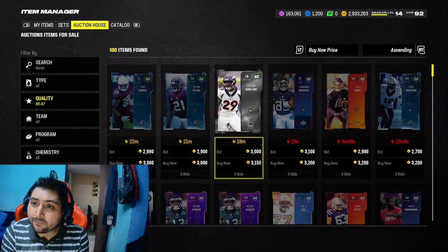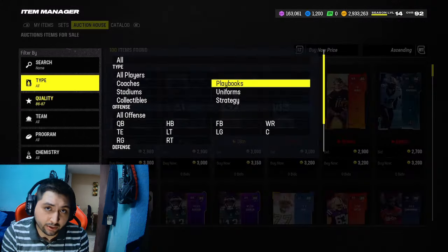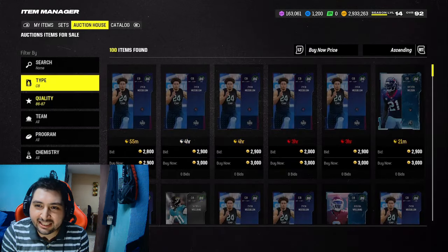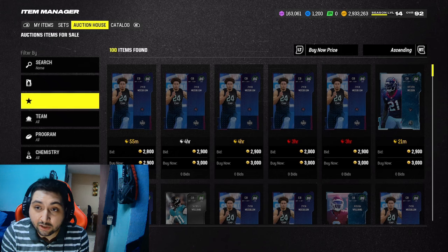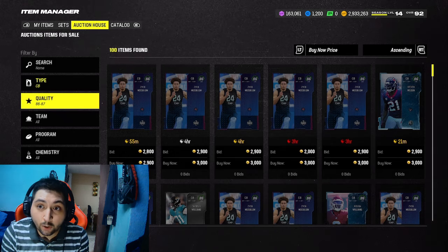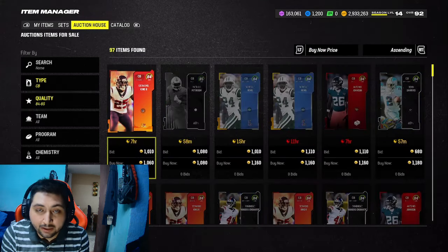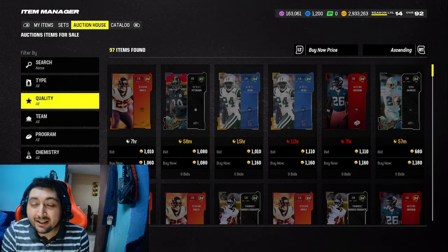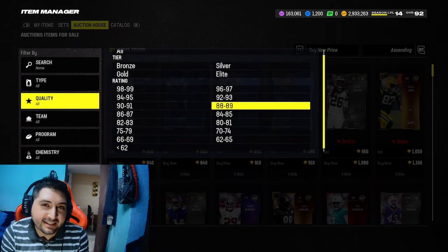First things first, we need to buy 4×86s. Doing the math: 3k times 4 is going to be 12,000 coins. I'd recommend just filter down until you find one for under 2k, but personally I'm going to tell you straight up — just buy the cards for 3k. And then you need 2×84s. Look how cheap they are; these things used to be expensive. They're 1k. Meaning we can make a team builder for 14,000 coins total.